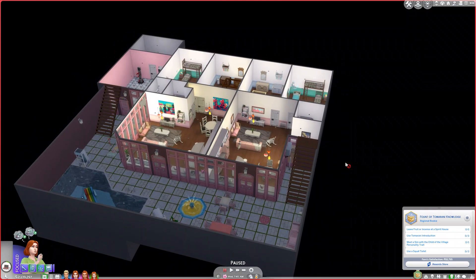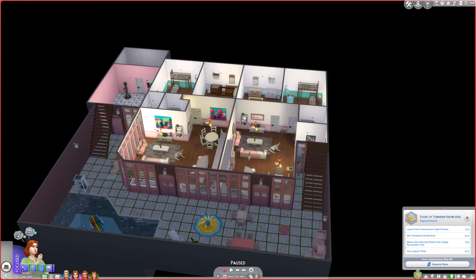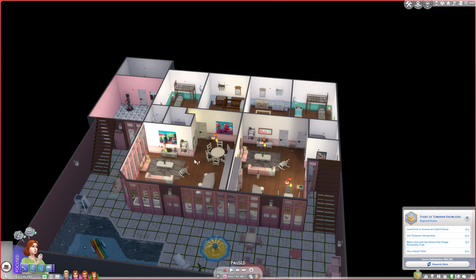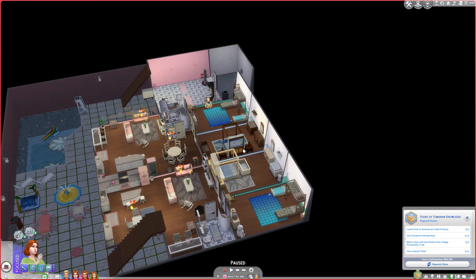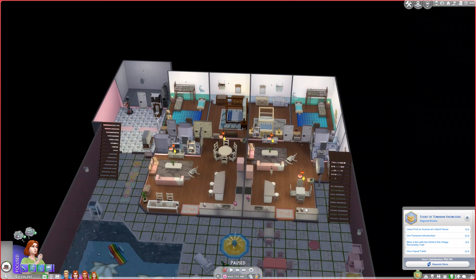The second unit is a bit narrower. Each unit has a parent's room and space for an infant, with the second bathroom off the kids' room. The kids' room has bunk beds with a toddler bed. It's reasonably decorated — there's a kettle and a pressure cooker that come with the pack. The counters are from the pack, and where possible I tried to use items that come with the For Rent Pack.